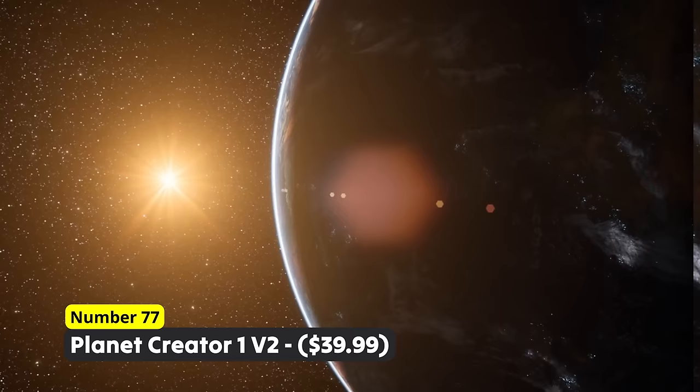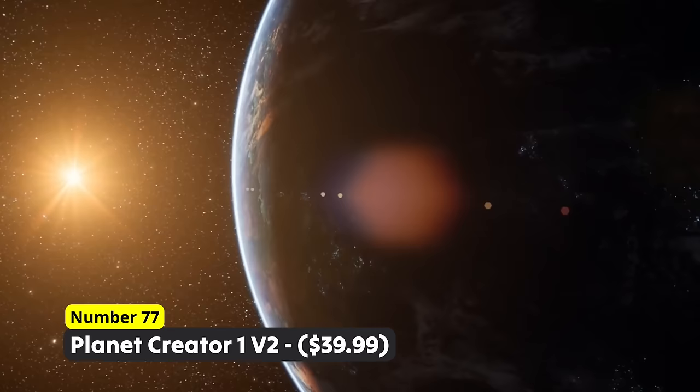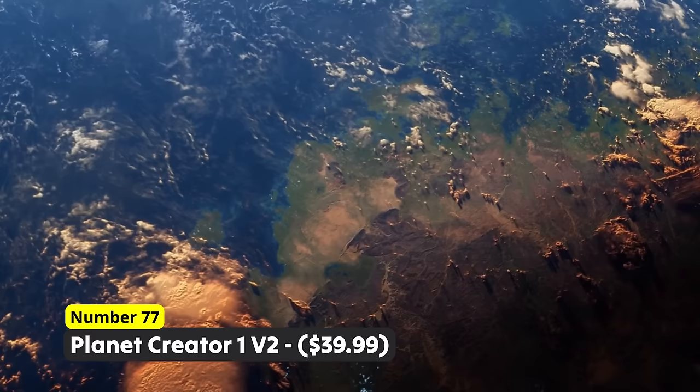Create insanely good-looking planets using Number 77: Planet Creator 1 V2. This can be used for cutscenes or breathtaking space games with highly detailed and realistic planets that consist of textures up to 8K resolution.